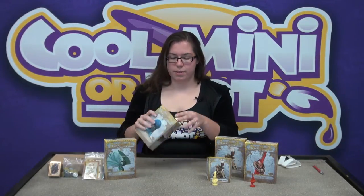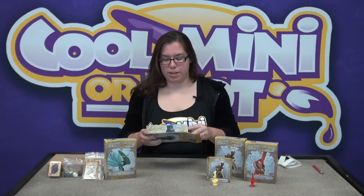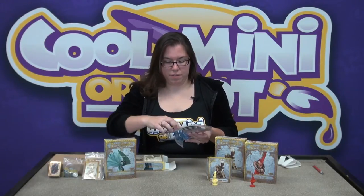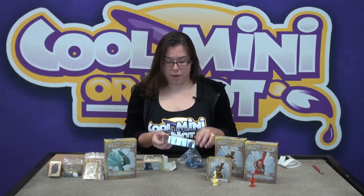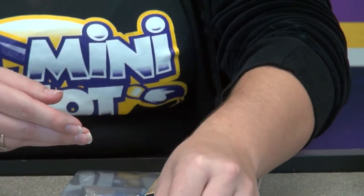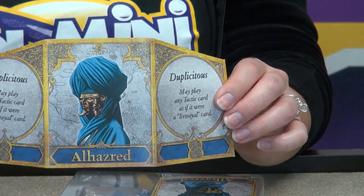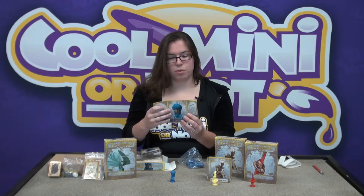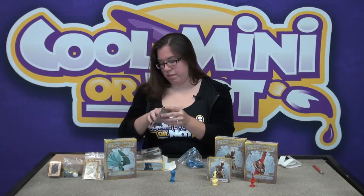And then we have Elhazred. Open that one up and take a look at the busts here in the box. These guys are neat — they have two faces sculpted in. Very cool. Again, I'll open up the screens. This whole game is so intricate with the artwork. It's so pretty — all the gold scroll work on the sides here. I really like it. It's in the sketches on the insides of the screens too. They're very neat.